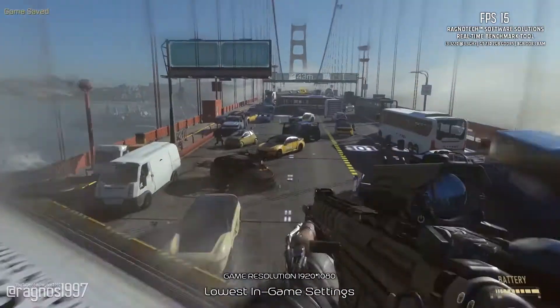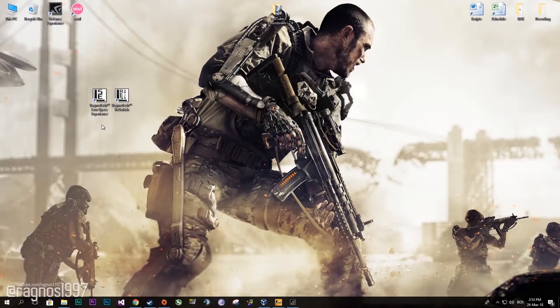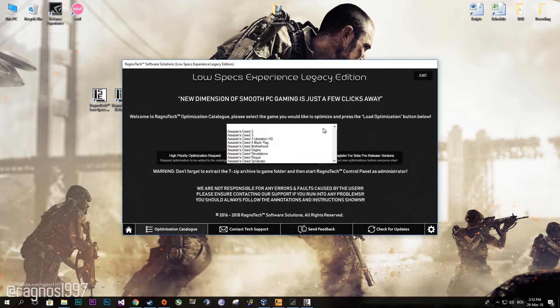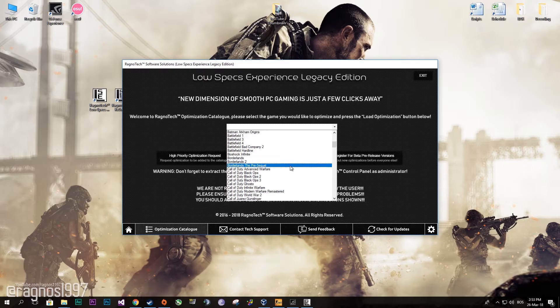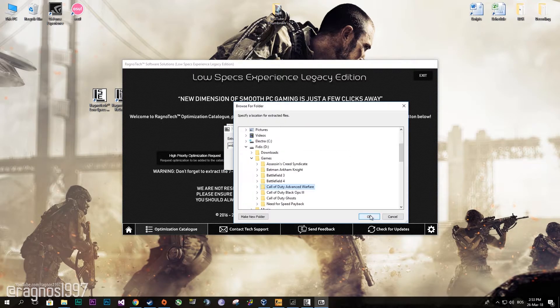We are here today to improve the performance of Call of Duty Advanced Warfare. First of all, go to the Low Specs Experience — it's a free tool that will allow you to go above and beyond anything possible in the in-game options. Install it, then start it from the desktop shortcut, go to the optimization catalog tab, and select Call of Duty Advanced Warfare. Press 'Load the Optimization' and extract the installation into the folder where your game has been installed.